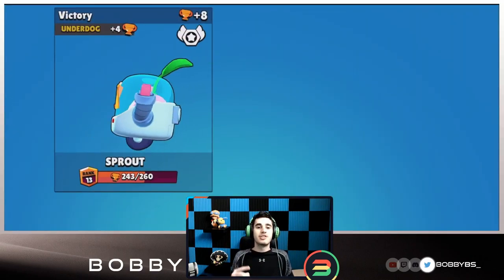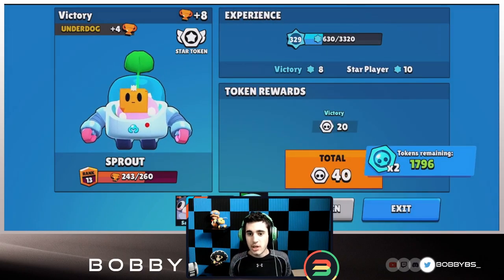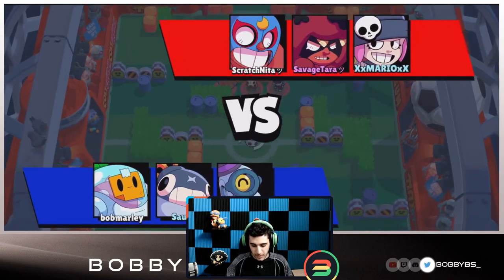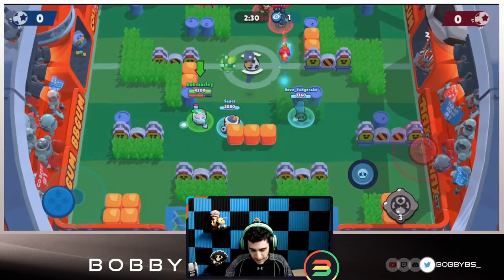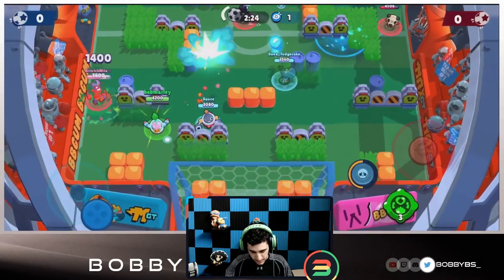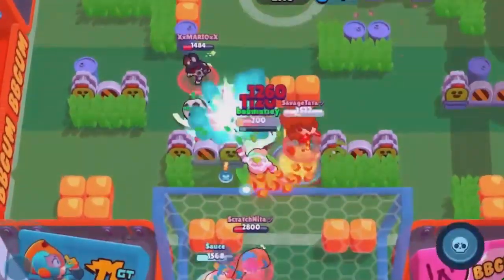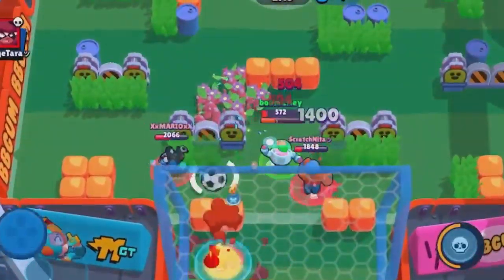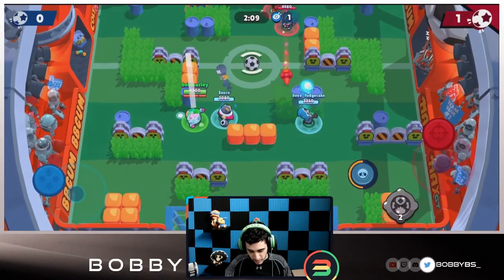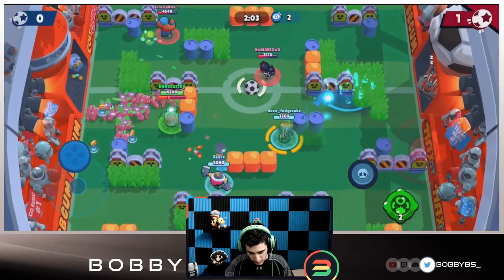Let's hop into the final 3v3 mode — brawl ball — which is definitely gonna be our biggest challenge. We're going up against a primo and a nita so that's gonna be really tough. I don't know how we're gonna do enough damage to kill a primo but we're gonna figure this out. Keep out this penny, stay alive — they did a ton of damage. Just gonna take this one play at a time, put this wall over here — primo's forced to go a different way, that's a good start.